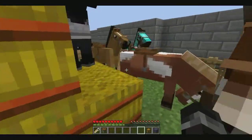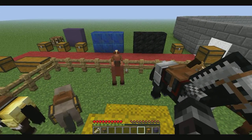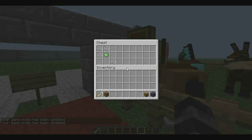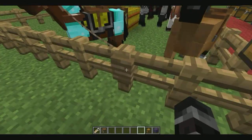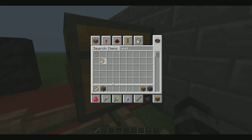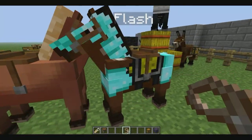Mules and donkeys are a bit faster than regular horses. You can also breed horses to pass on certain traits and better abilities, which is pretty cool. Finally, there's the lead — as you can see these horses are attached by a rope connected to a fence post. The lead is basically a rope that lets you control the horse; you right-click on them and pull them around or make them follow you. It only goes a certain length, so if you move too far away too quickly you will lose the lead.